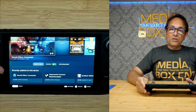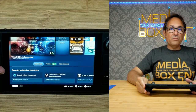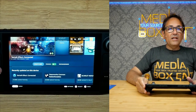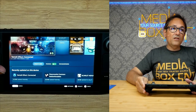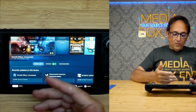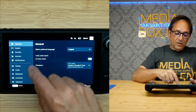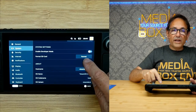Now let's format the card. A few things here — you need some patience because the whole process takes about eight minutes. First, it's going to test the storage to make sure it's compatible; that takes about two minutes — do not do anything, just wait. Then formatting the card takes a little more than five minutes. After that, finishing up takes another 30 seconds. To format: go to Steam, then Settings, then System, scroll down to Format, and hit Format.